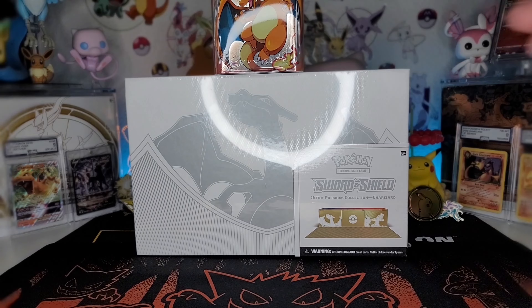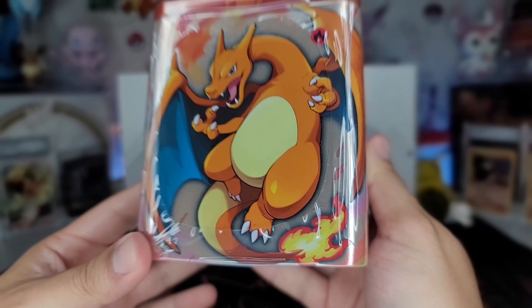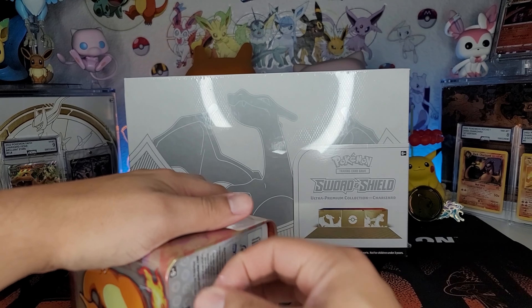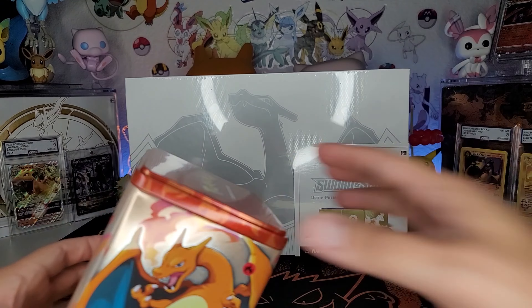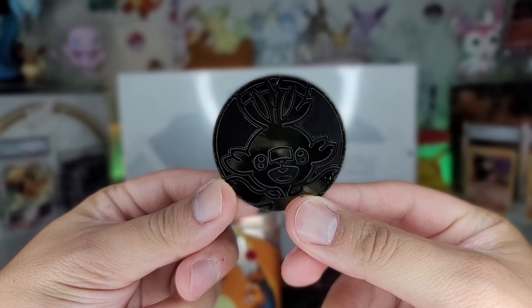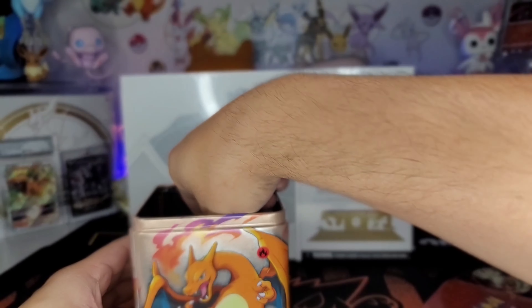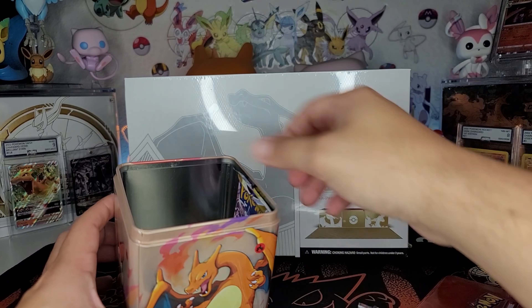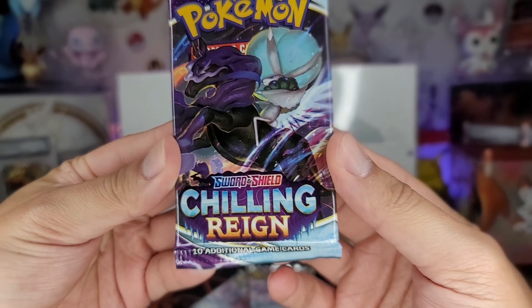Let's hop into this stackable Charizard tin. Got it because it has Charizard on it. There's a little Scorbunny coin. You get three packs in here - a Chilling Reign and two Lost Origins. Let's start off with the Chilling Reign.